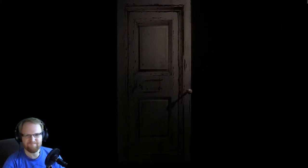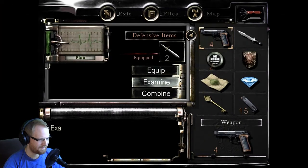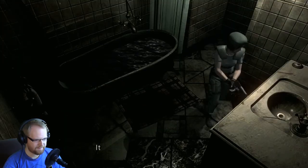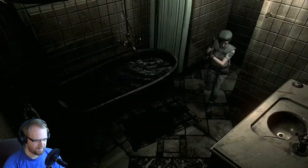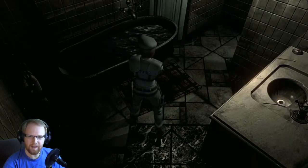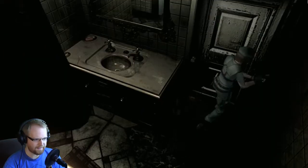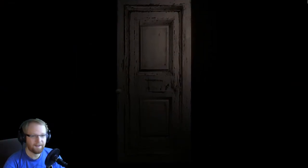If you guys have watched the original Resident Evil remake playthrough, you know why I hate this room. You know why I hate this specific camera angle. I don't want to do it. Was there anything in the bathtub? Is there anything of any use in there? I don't think there is — I think it's just a zombie and that's it, and I don't want to deal with him.